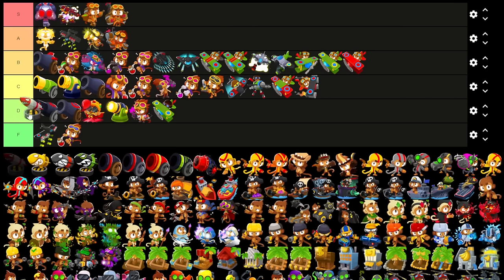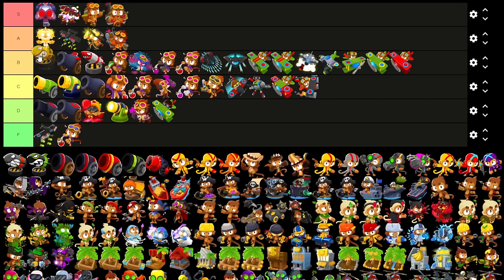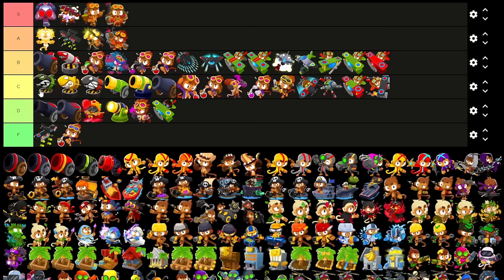I guess these two attack speed upgrades would both be B tier, considering the faster shooting. Mauler — a couple updates ago I would've put this in A, but they nerfed it so hard. I'm gonna give it a C — it's probably still a solid strategy but now kind of middle of the pack. Same with Elimacy — even after the buff, it was a fun buff but that's all.